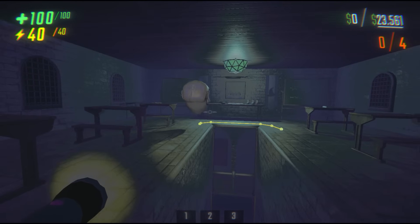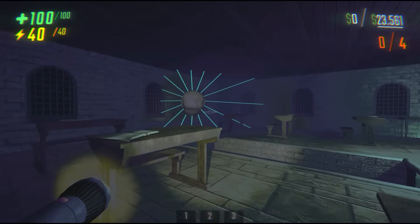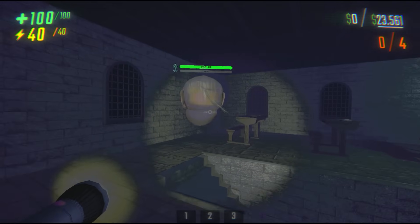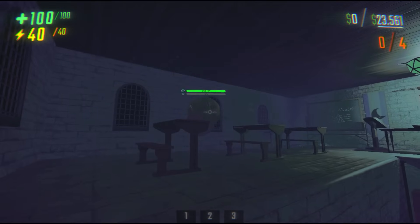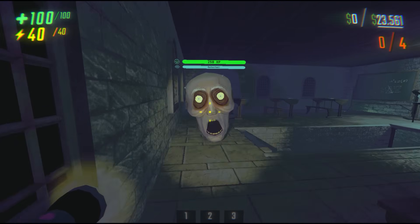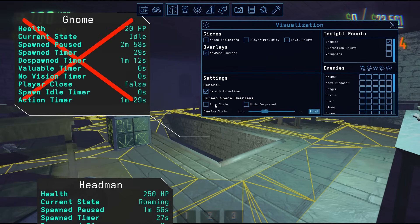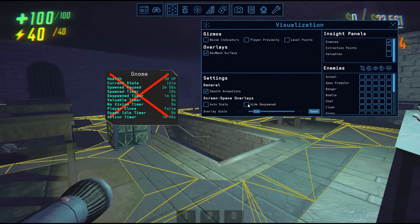These visuals can be turned on for each individual enemy, or you can turn them on for every enemy by pressing the visualizer icon. Pathfinding will show you a visual of the enemy's path. Proximity awareness will show a visual of the enemy's proximity awareness bubble. Probably the coolest visual in Imperium is the line of sight visualizer, which will show you the enemy's field of view cone — this visual will also automatically update when you crouch or crawl. You have noise detection, which will show a line to the last sound the enemy heard, and you have vitality, which will show you a health bar and a vision tab. In order for an enemy to spot you, you must be in their vision for a certain amount of time — the blue bar shows how much time you've been in the enemy's vision, and once that maxes out, the enemy has detected you. You also have some basic settings like smooth animations and scaling. Autoscale will scale the insight panels with the enemy, and if you kill an enemy, their insight panel will still be there unless you turn on hide despawn.